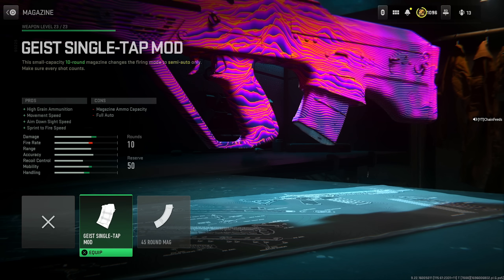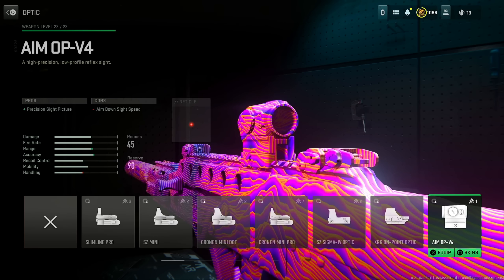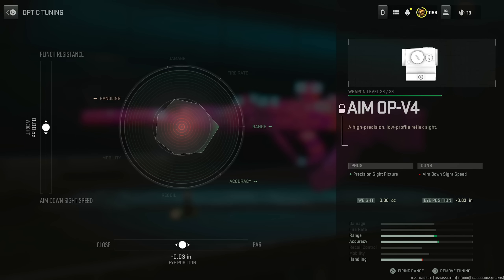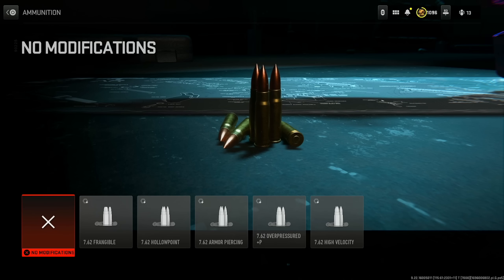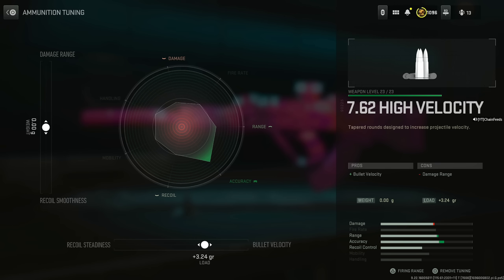45 round mag — single tap is not it and you don't want the base amount of bullets, so 45 is perfect. For the optic I like the Aim Op V4 — personal preference. For tuning I max out the far distance; it gives less recoil and less visual recoil effect. Since this is the class I used in gameplay, throw on High Velocity: max out the bullet velocity and the damage range for as much benefit as possible.